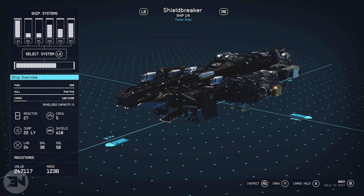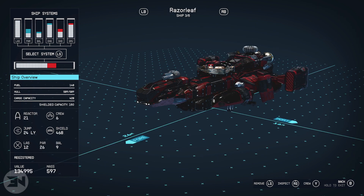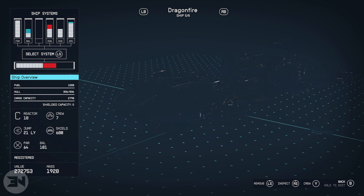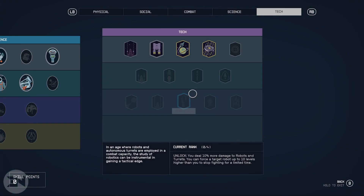I've got the Shield Breaker that I bought from the ship guy — really, really good powerful ship to have. I've only just got piloting up because I just couldn't be bothered before, but it is way better than most of the other ships that I have. I can't wait to use the Dragon Fire, but I need to get to rank four to get to class C.